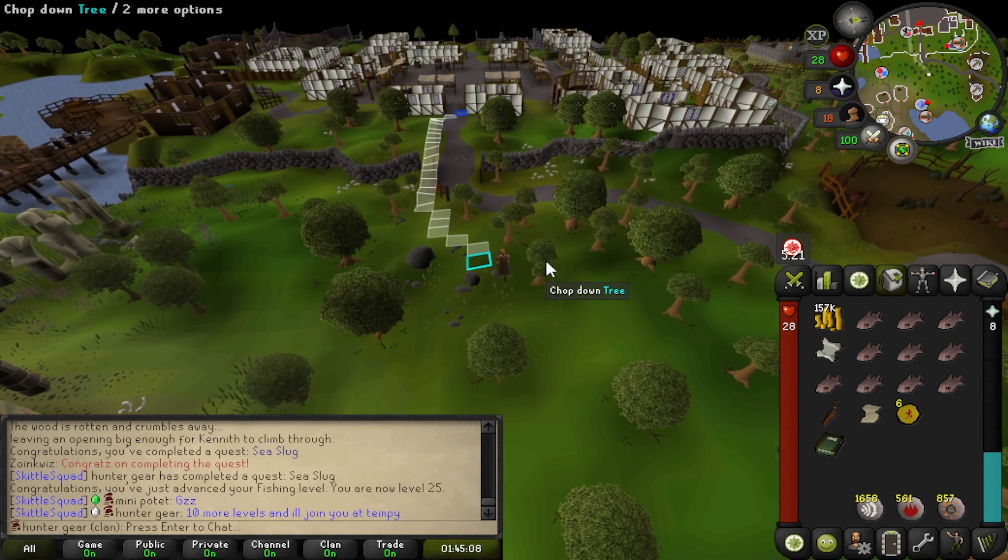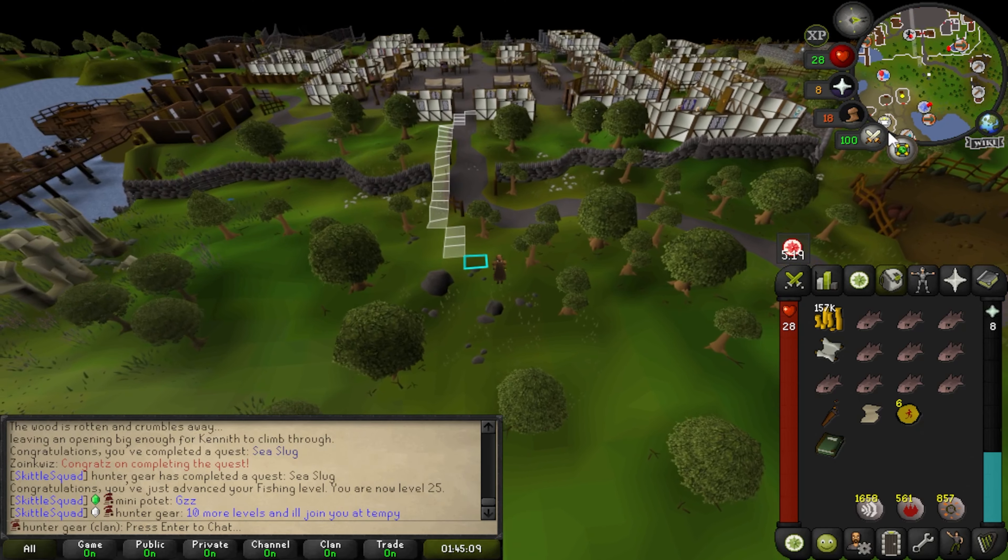Just keeping up the theme of doing stuff in Ardougne while we can. I'm going to do the diary task to turn in the silk, and then probably start Biohazard. I'm about to show this Mourner what's up. Look at this dagger — he can't handle it. Here's the end of the Biohazard quest coming in. Diary requirement done. Should get a couple thieving levels too. Then I'm going to go finish the Grand Tree now.